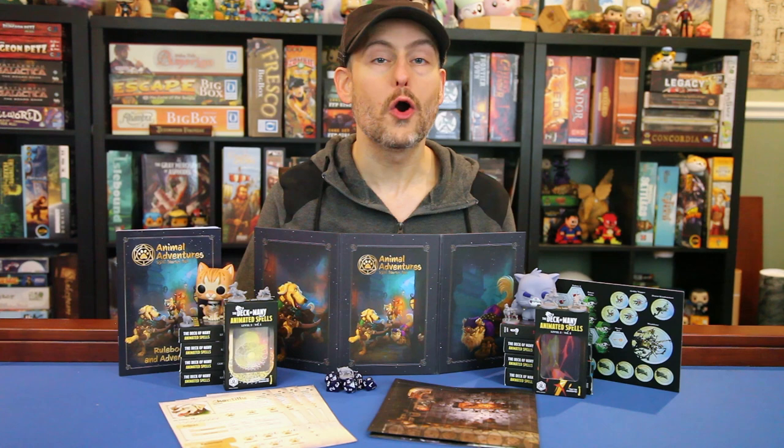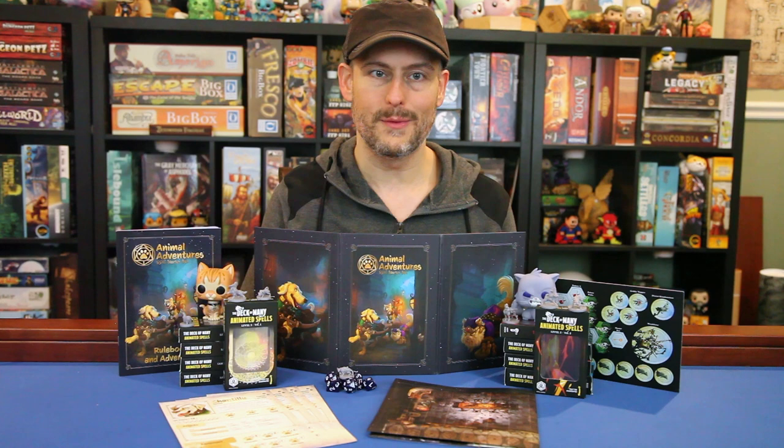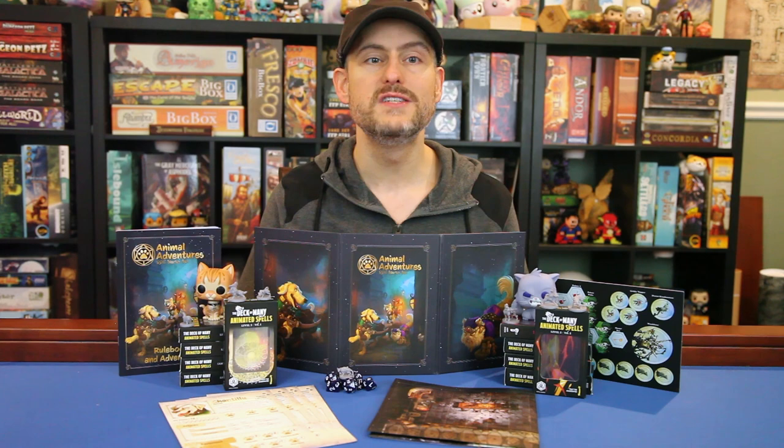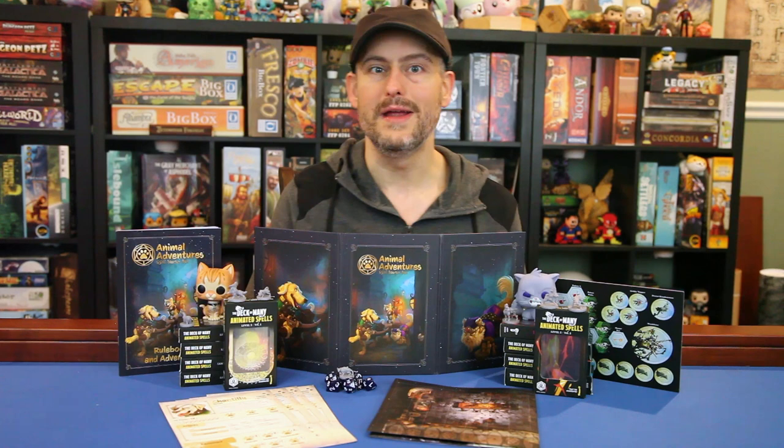The Animal Adventures RPG Starter Set is scheduled to hit store shelves in November 2020 for an MSRP of $39.99, though as always you can probably find it a bit cheaper if you shop around. They also have several sets of dog and cat minis that are sold separately, as well as some rule supplements and adventures — we'll cover those in a future video. But if you're looking for a fun way to introduce D&D to new folks over the holidays who might enjoy playing a lab or a Persian cat a little bit more than a half-orc barbarian or a tiefling rogue, then this is the box for you.